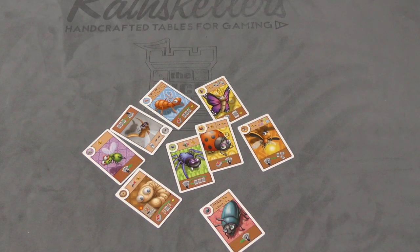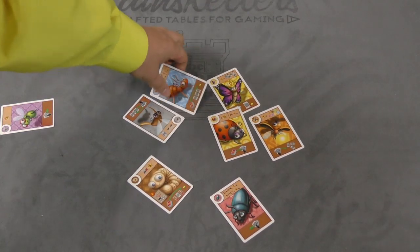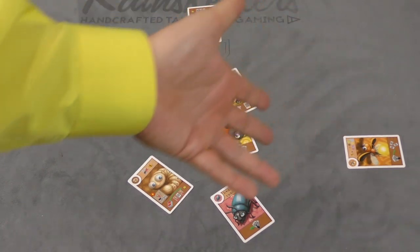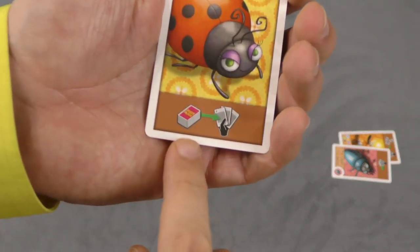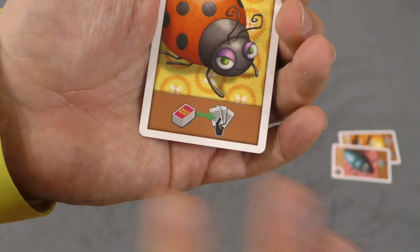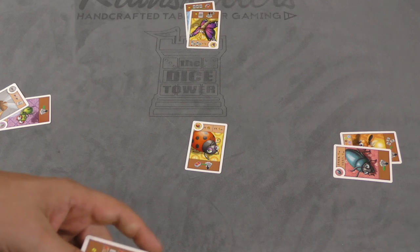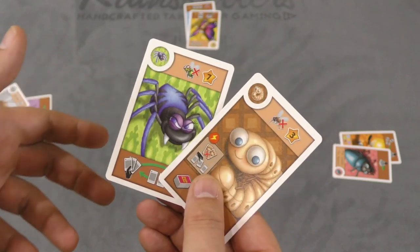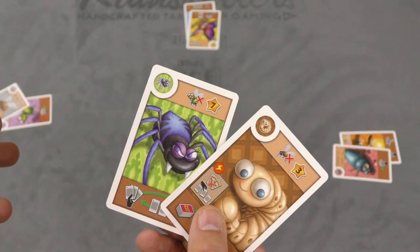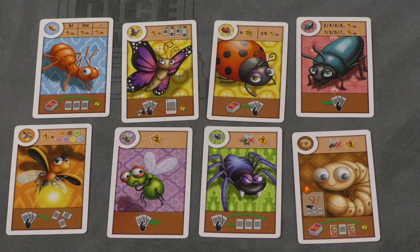All drawn cards are placed face up in the middle of the table. The starting player takes a card of their choice, then the next player, and so on around the table. Whoever went last then takes a card, and you pick bugs in reverse order — a snake draft. The leftover card has a wall power that triggers for everyone. Then you start the next round, continuing until the end card appears, at which point you score your hand.